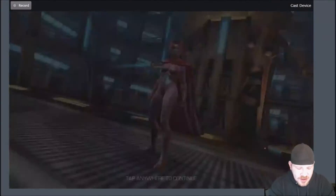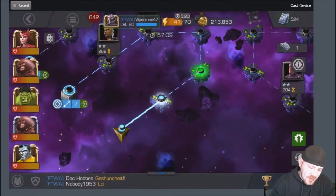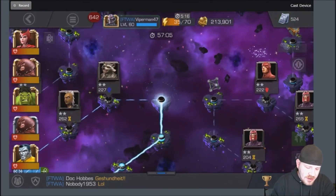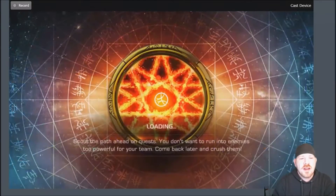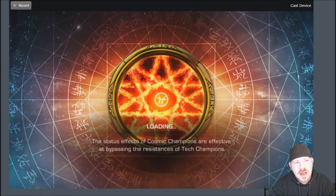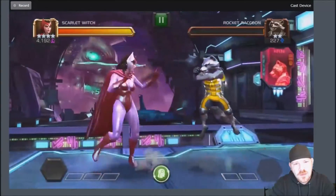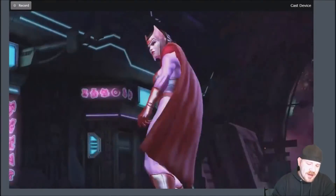All right, there we go — Unstoppable Colossus is down. All right, come around here to this free little rocket ball. Auto fight. Well, that was certainly easy.